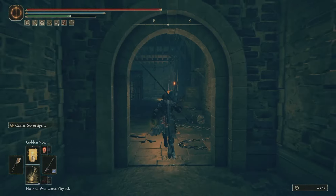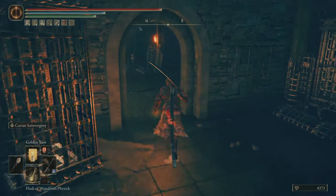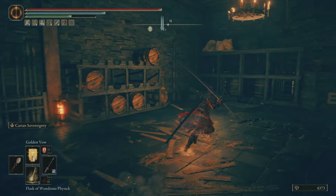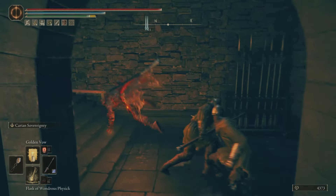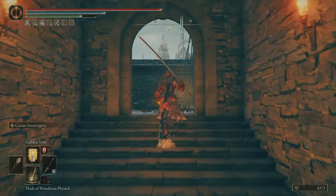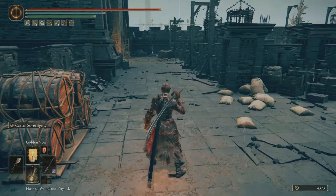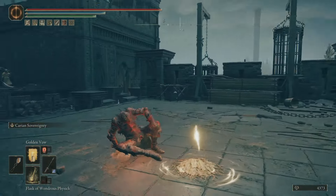Honestly, the great thing about this is you can pick it up very early on — it is just a lot of fun to use in your builds, and I really do think it's one of the most underrated ashes of war currently in the game. Just keep making your way through in this direction, and once you go up these stairs I would highly recommend, just to make your life a little bit easier, go and grab yourself a site of grace just here, just in case anything goes wrong.